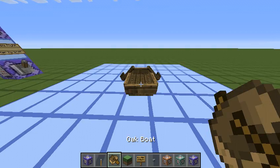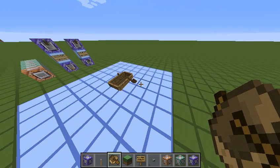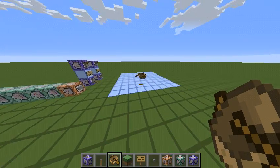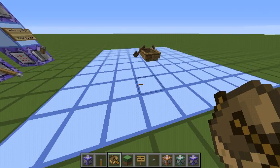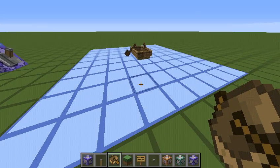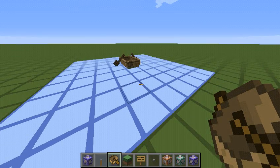Not until we place down a boat — ta-da! Ice appears under the boat. For those of you who might not know, if you ride a boat on packed ice, it goes extremely fast. At max speed, it can actually hit 40 meters per second, which is like 90 miles per hour.